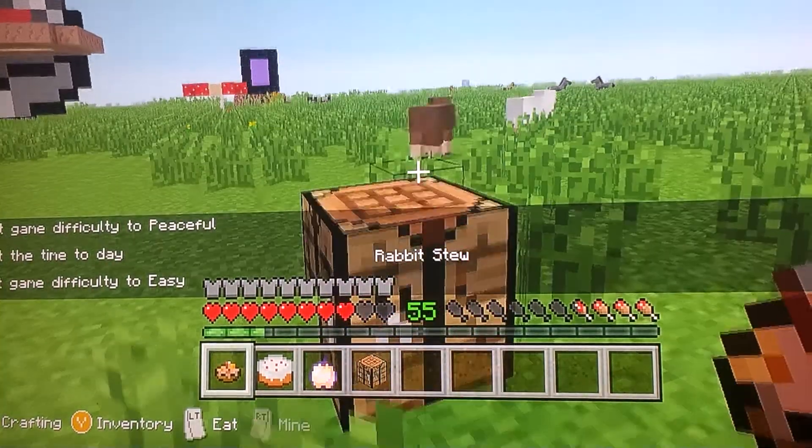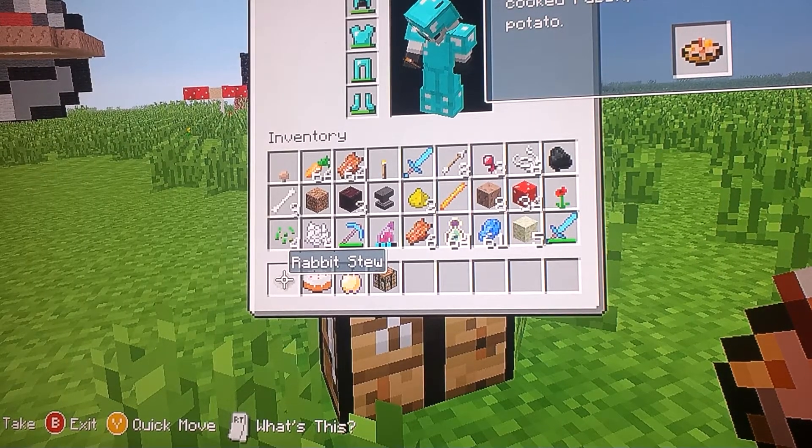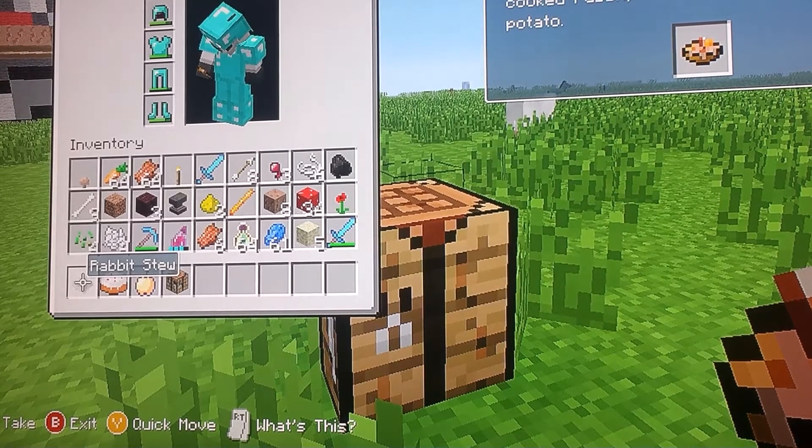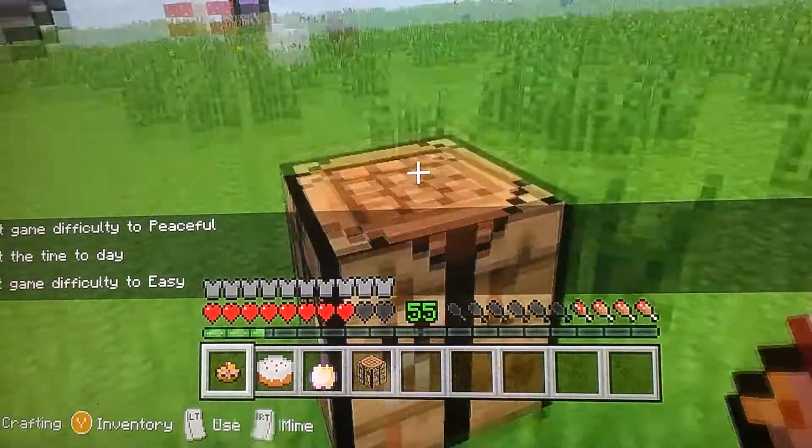The first is rabbit stew, because it does five health points — one more than the cooked pork chop. It's made with carrot, mushroom, and potato, and some cooked rabbit. And I'll show you how to craft it.